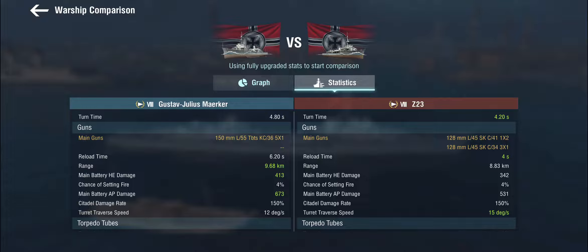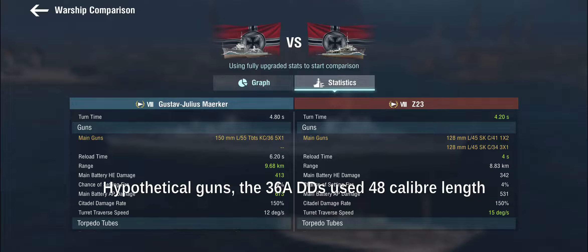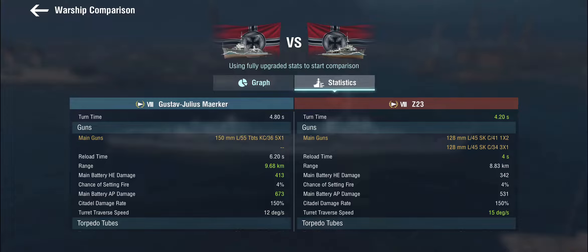I haven't confirmed exactly what guns these are - I don't think they're the same as on the light cruisers or secondaries. It's not the usual Schnellfeuerkanone of some Konstruktionsjahr. It looks like the 1936 designs at 55 caliber in length, but I'd have to check. What we notice is that while she has five guns just like the Z-23, they have a 6.2-second base reload, which is pretty long for a tier 8 destroyer. They do have a good range of over nine kilometers.